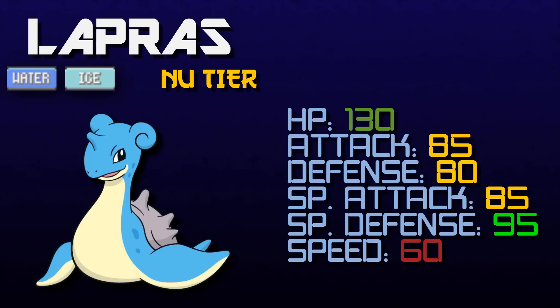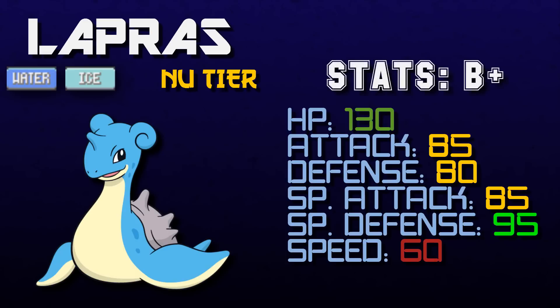As you'll see on screen, Lapras has the following stats: HP 130, an attack stat of 85, defense is 80, special attack is 85 as well, its special defense is 95, and its speed is 60. The grade I chose to give these stats was a B+. That's because it has really good HP with a base stat of 130. It has passable defenses — not necessarily physical defense, but its special defense is definitely passable at 95. Its attack stats can also be decent if built upon, because it does have some setup moves. But the speed is really its number one drawback, because it's not quite fast enough to sweep and it's not quite bulky enough to be a wall. There are a lot of ways you can strategize with this Pokemon to work these stats to your advantage, but the stats alone are not exactly the best. That's why I chose to give Lapras a B+.